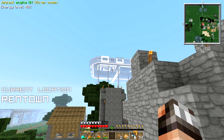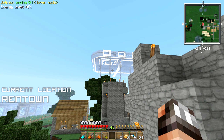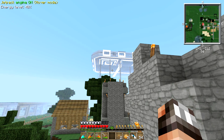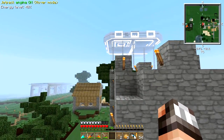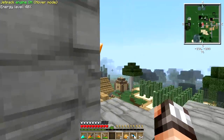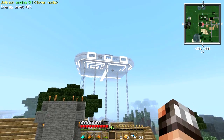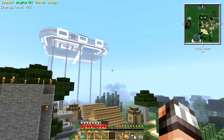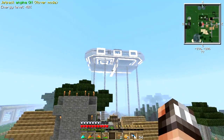That RenStar is starting to look pretty freaking sweet from a distance, if I do say so myself! One of my goals when I started out on this Feed the Beast series was to create a giant space platform that would hover over this tiny little town and dominate the landscape. And man, it is doing exactly that. This is only one module of the RenStar, which is going to be absolutely huge. By the time it's finished, it's going to be towering over this land — it's going to look absolutely awesome.